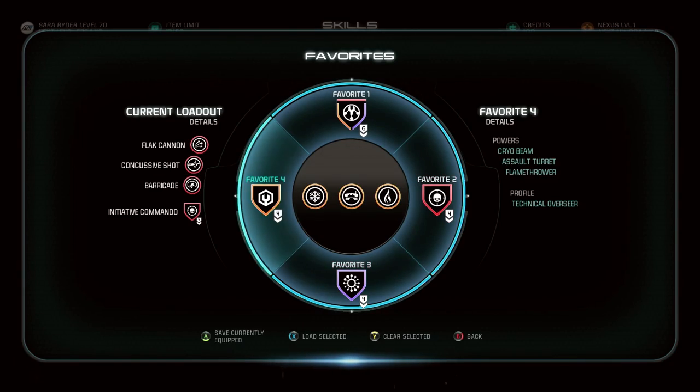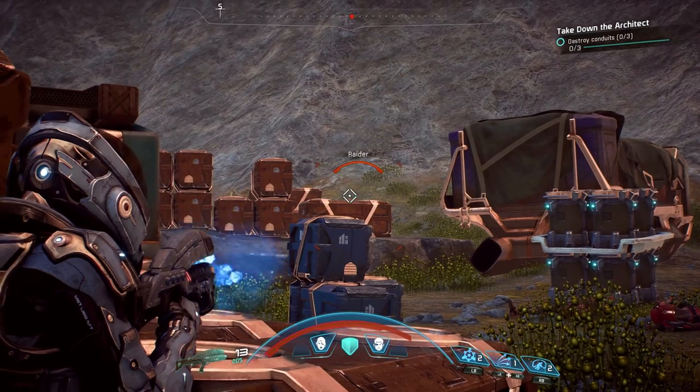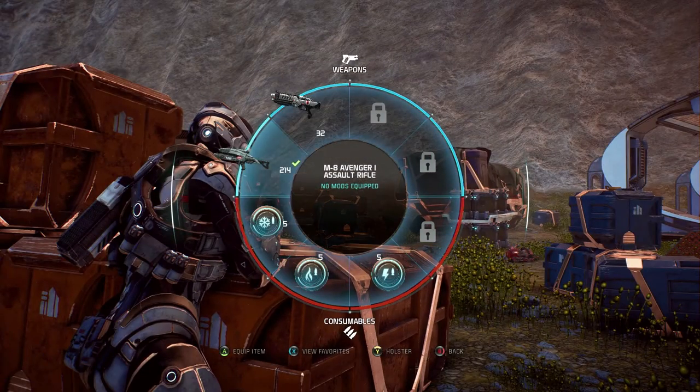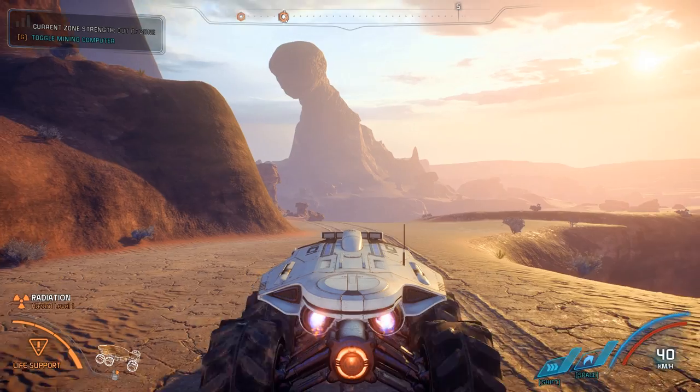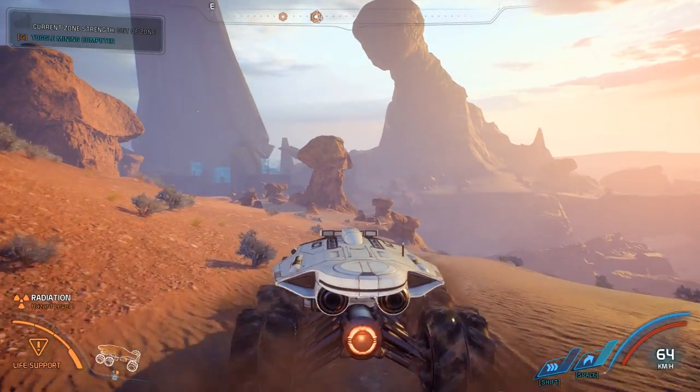You can also create favorites. These configurations allow you to map three skills and one profile to a slot, and at any time in combat you can switch between them to change your approach as the battle evolves, with a slight cooldown between swaps. Let us know how you're getting on with Mass Effect Andromeda in the comments below.